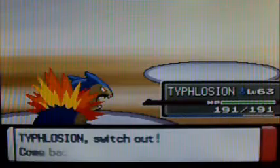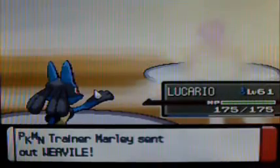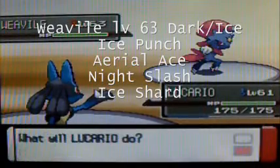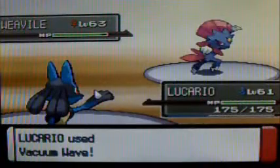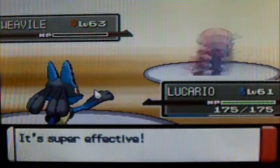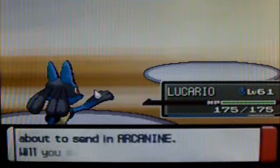I'm going to bring in Weavile. I'm switching past Floatzel and going to Lucario, because I brought everyone with me. Weavile is level 63, Dark/Ice type, with the moves Ice Punch, Aerial Ace, Night Slash, and Ice Shard. I'm going to go for a Vacuum Wave because that's a priority move and I'm holding Choice Specs, so that will do a lot of damage. Ninjask is also four times weak against Fighting type moves.